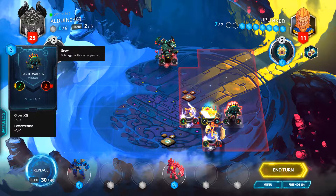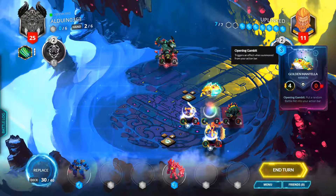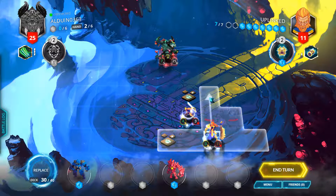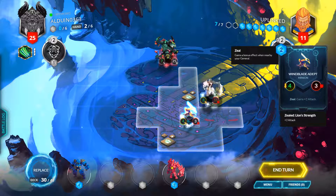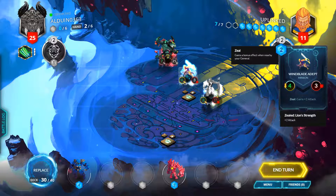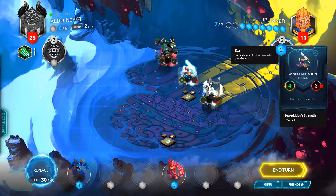He only has two cards left in his hand. Things with zeal need to be right next to your hero, and then it'll do as they say — just gain two attack.